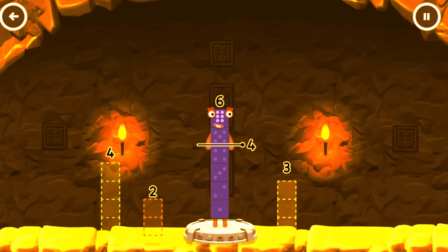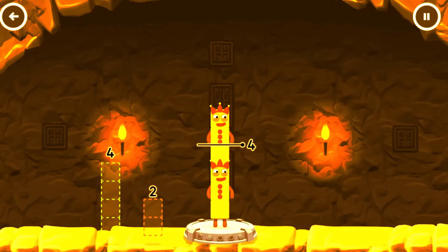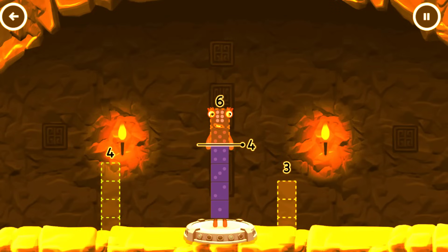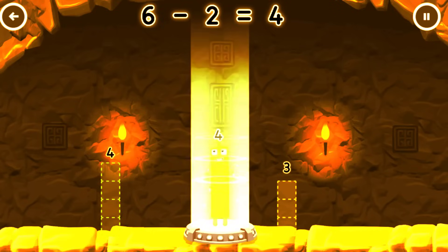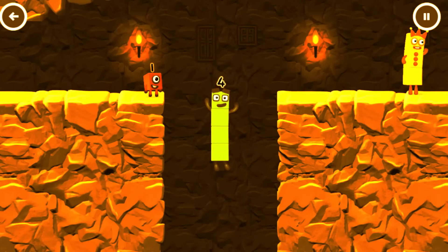Take number blocks away from 6 to leave 4. That's not quite right. Try again. You got it! 6 minus 2 equals 4. I am 4. Have we met before? Good job!